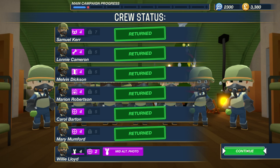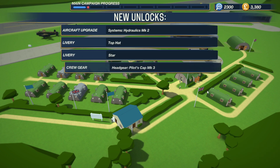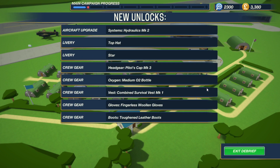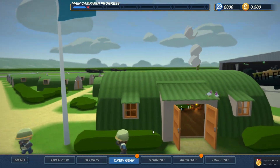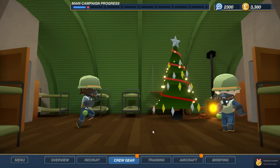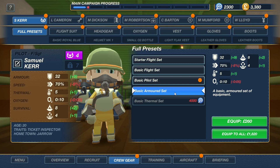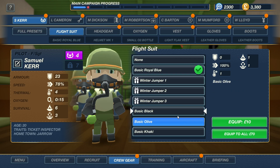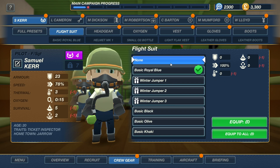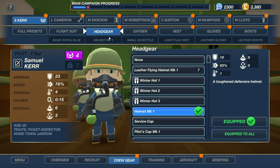I'm still insanely annoyed at how these people cannot deal with even a single enemy. Mid alt photo — recon photos can be taken from mid altitude, that's pretty straightforward. Captains, two medium bottles, combined survival, fingerless wooden glove, toughened leather boots. Seven survive seven — do I have seven people survive seven missions? Basic armored set, basic pilot set.